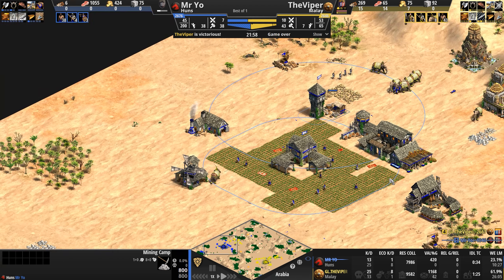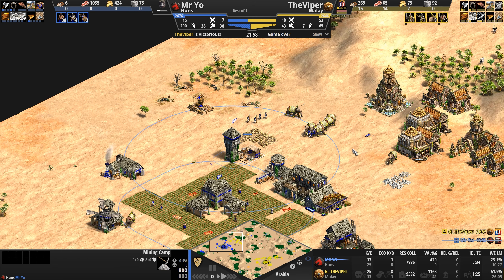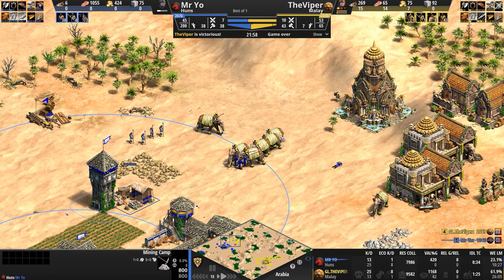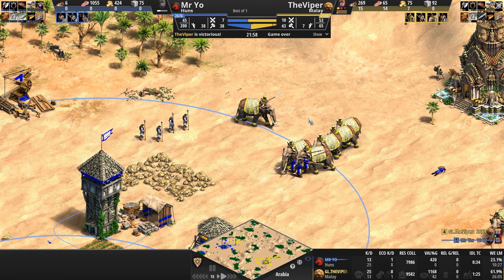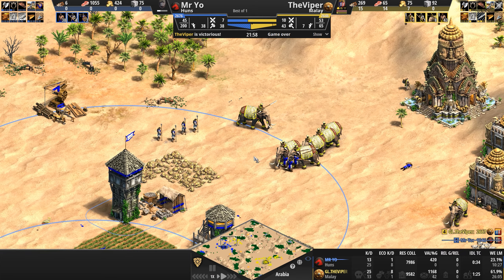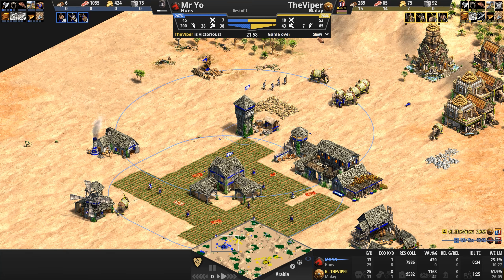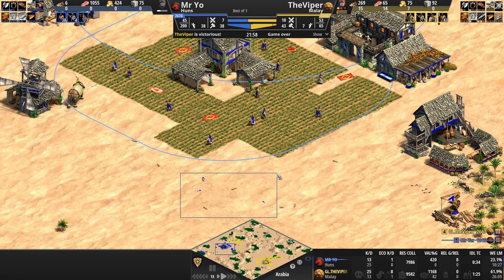Not every game lasts until Imperial, not every game reaches the hour mark. Sometimes players say hold my beer. The Viper, generally a pretty strong defensive player in the games I've seen over the last couple years, when he wants to can put on the aggression very well. He shows us that aggression with the glaive-wielding man on the elephant. Mr. Yo was just completely caught unawares — the Viper did a good job selling the feudal age aggression to even yours truly.